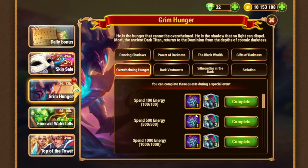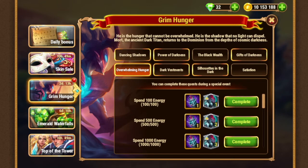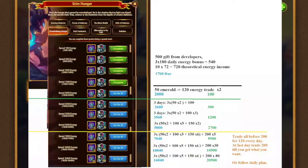Next we have spending energy — spending up to 16,000 energy. This quest is typical, so according to previous calculations I'll show you what I have here. Looking at the green hunger energy calculation, we see that it's easy to get 2,000. You just need to trade 120 energy as 50 emeralds twice and you are pretty much there. You can do it every day — it's cheap, it's good, even without events.